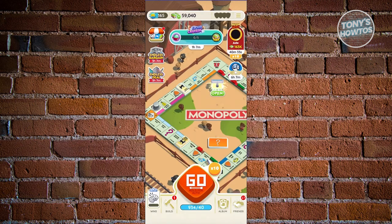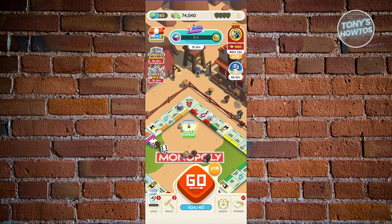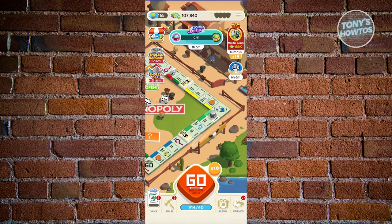Once you collect enough tokens — for example, five of them — you'll unlock the prize for that milestone in the event. To participate, just roll your dice. If you land on a train icon or block, you'll start earning specific tokens for that event. Rolling high during events is risky, but you are likely to gain more. Events are a great way to earn dice, points, and progress in Monopoly Go.